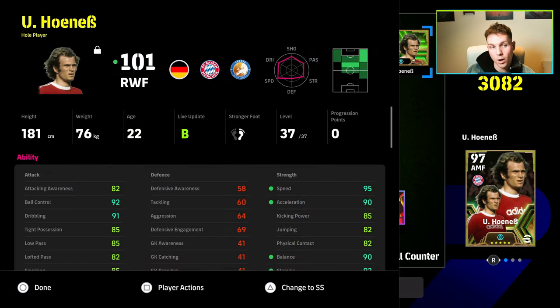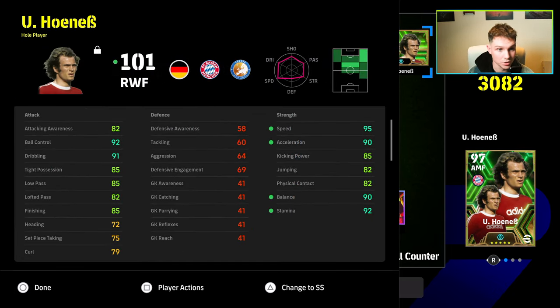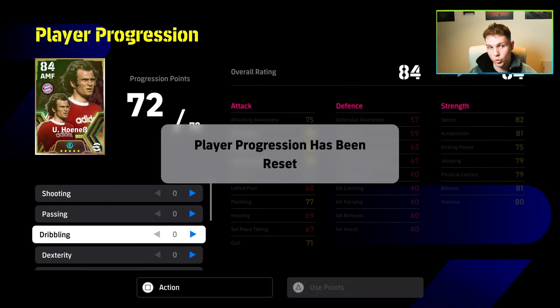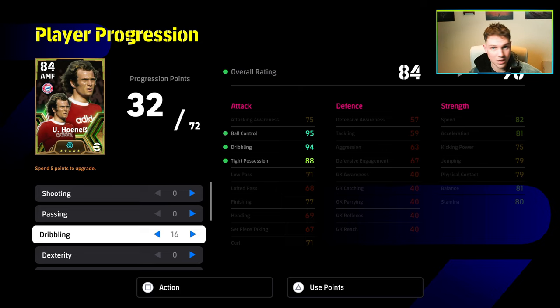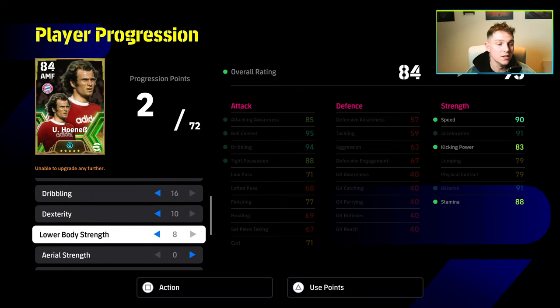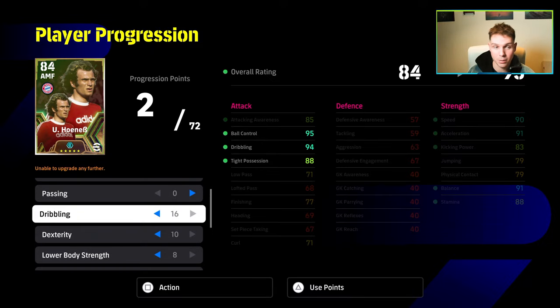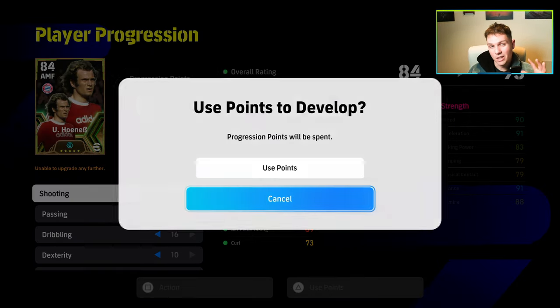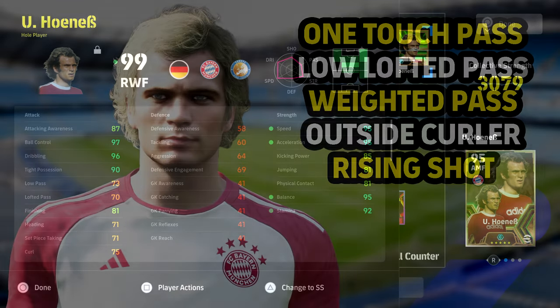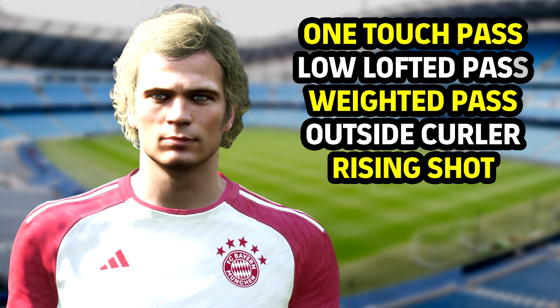If you are playing him out wide, I definitely don't think you should. A lot of people were saying to try him out wide in the stream, but not really — I don't think he's a good winger. If I want a winger, I want acceleration, speed, and balance, as well as tight possession and dribbling. You just have to pop too much into his dribbling to get speed and acceleration on par, so it's a bit of a no-no to play this kind of player build as a right winger. For me, he's definitely suited as an AMF, similar to Sönkrasen.